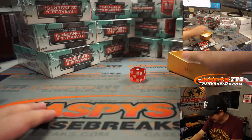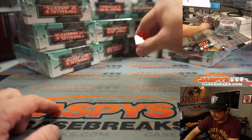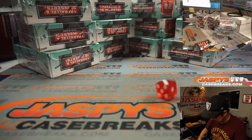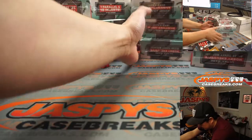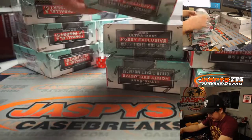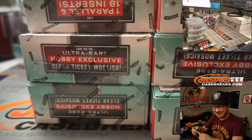We're going to select that die right there. One, two, three for the left side. Four, five, six for the right side. And it's three, so it's the left side. These we will do for pick your team six.